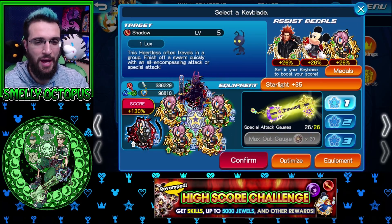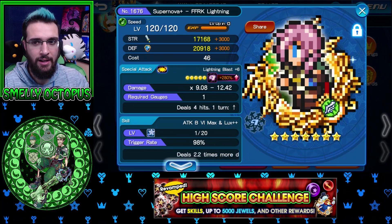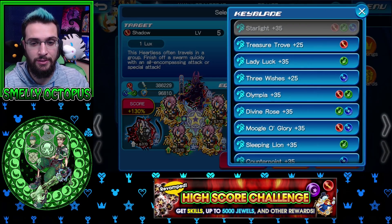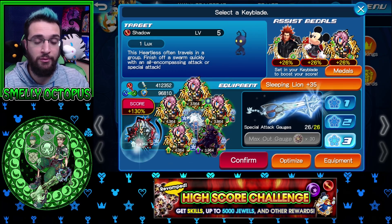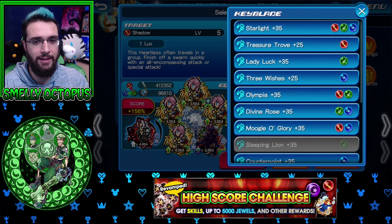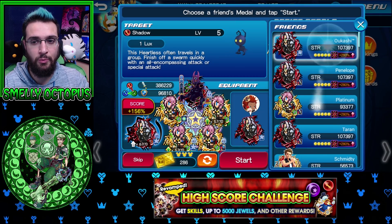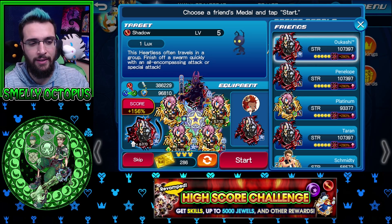That run was a complete fail. I switched to the Starlight keyblade because it has higher multipliers on my lightnings — 5.1, 5.3, and Sephiroth has a 6.0 — where the sleeping lion is only 4.0, 4.3, and 4.9. Also on sleeping lion, Okashi only has 78,000 strength on his medal, where the Starlight makes sure the friend medal has way higher strength at 107,000. So keyblades matter — make sure to check that out as well.